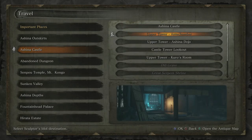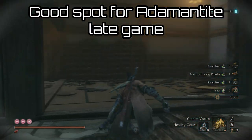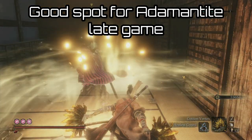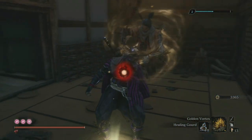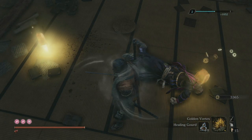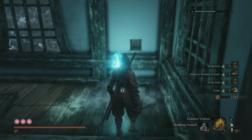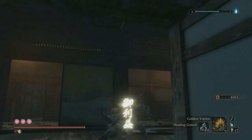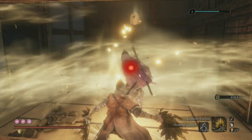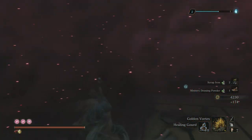Once we've unlocked the Golden Vortex, all we have to do is find a great farming spot. For my farming spot I've picked the Ashina Antechamber, because it's great for just getting in, killing one enemy, and getting out. Make sure your Golden Vortex is equipped, then go right up close to your target. Press the prosthetic tool button to prime the attack and then press it again to actually launch the attack.